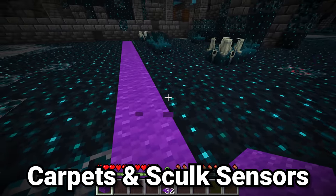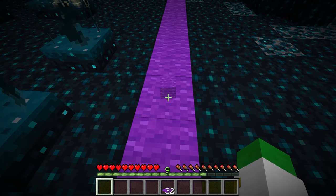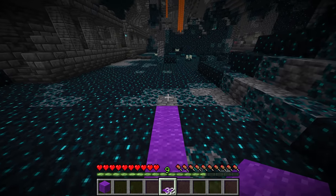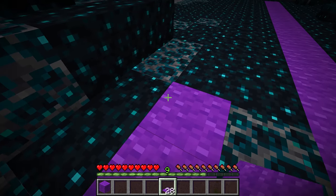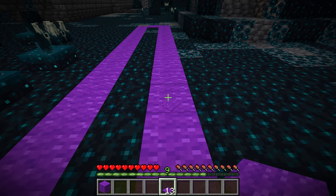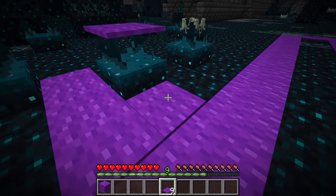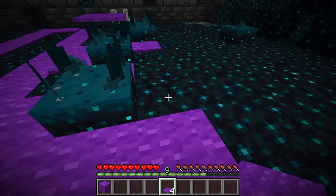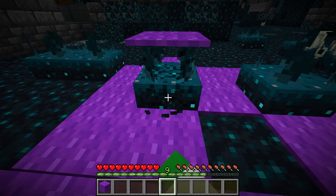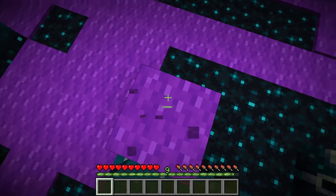If you walk on wool, no signals will be sent to the sensors whether you're jumping, running, or walking without sneaking. It's the same for dropping items on top of wool blocks — these will not be sensed by the skulk sensors. What's interesting is that this is also the same with carpets, so you can place down carpets and walk on top of them without alerting any shriekers via the sensors. If you're exploring the ancient city, using carpets can be a much cheaper option and are easy to remove later. Just be aware that because carpet isn't a full block, signals would still be sent if the sensor itself were broken, so for covering up sensors completely you'd still want to use full wool blocks.